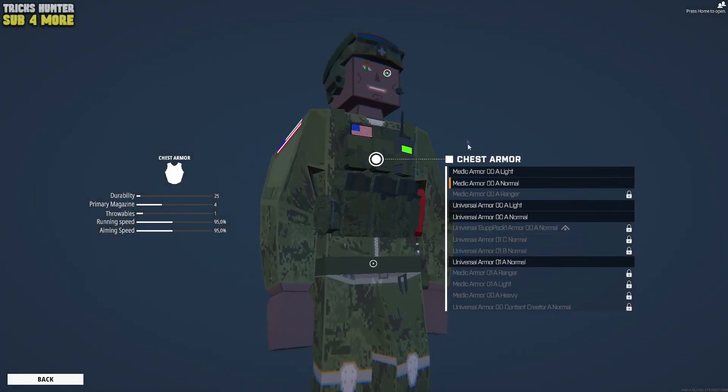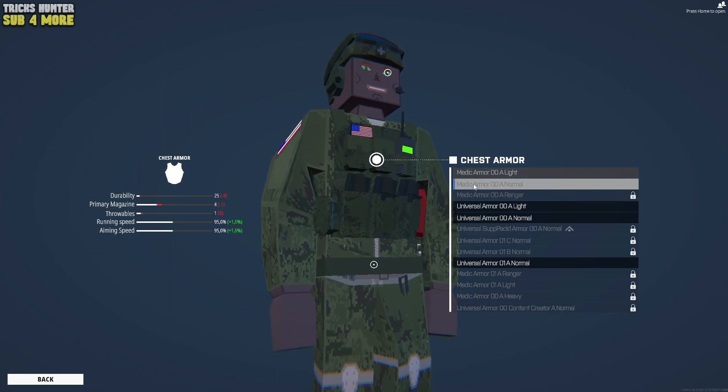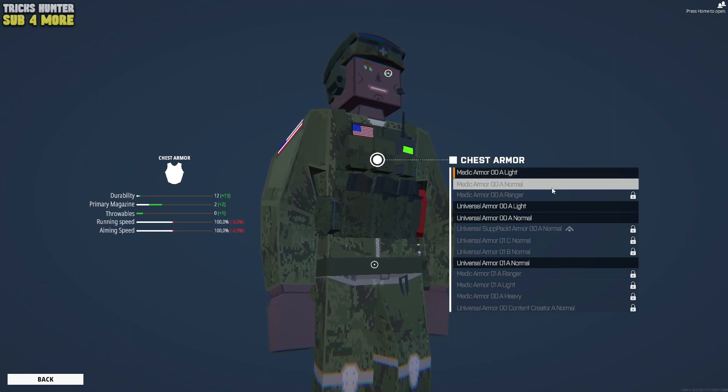What about character? I recommend you almost the standard build, but change chest armor from medic armor light to medic armor normal. It will decrease 5% of your speed, but gives you additional 13 durability, 2 primary magazines and 1 grenade.